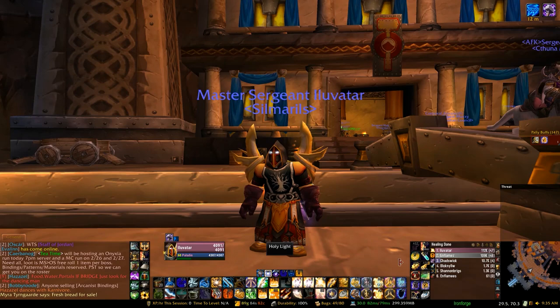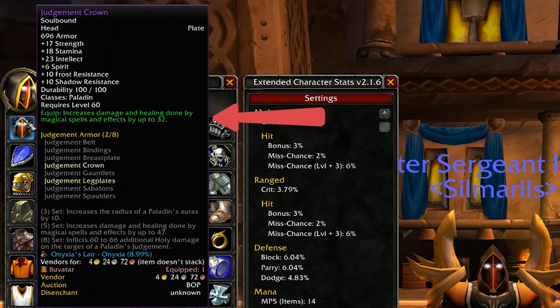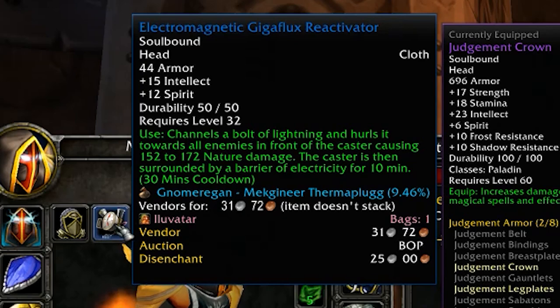Let's take a look at some of the gear I'm working with to improve my running potential. First up is the Judgment Crown, which I got from Onyxia. The most important stat to keep in mind as we go through the list is that the Judgment set has a lot of spell damage that stacks with a lot of abilities and enchants on certain items, as well as spells right off the paladin spellbook.